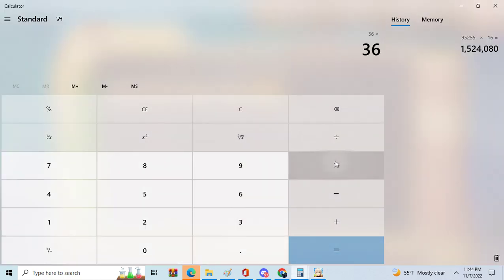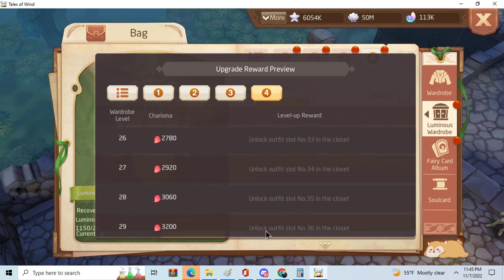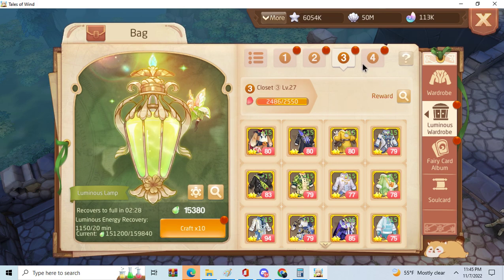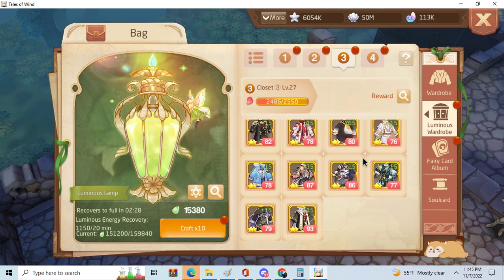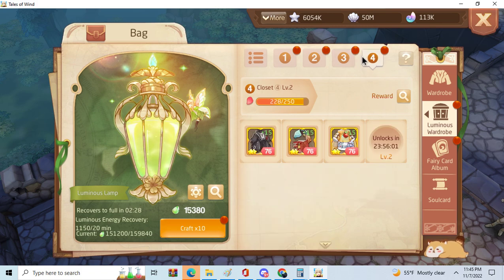Let's say you average 80 per outfit — that's 2880. You literally cannot get to level 27 that way. That's pretty insane.